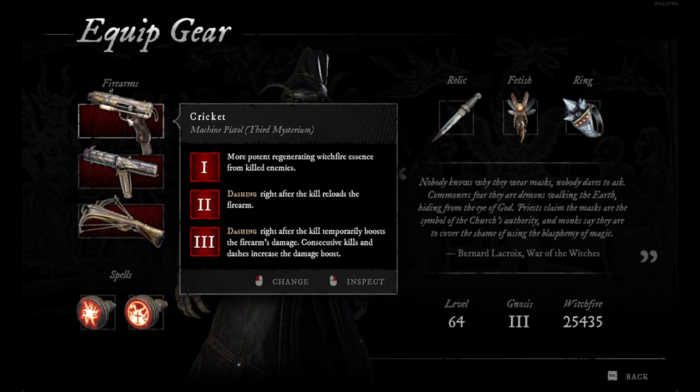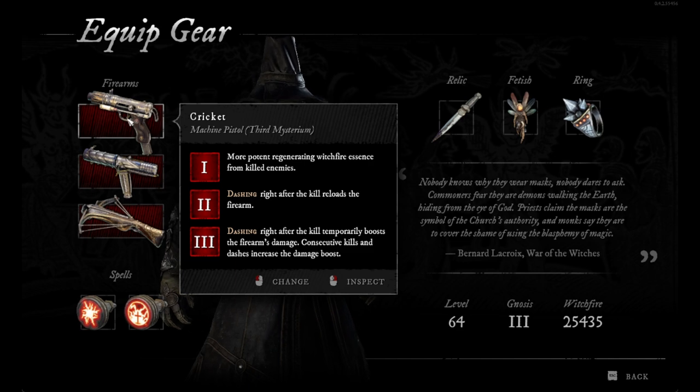The second Mysterium will give you dashing right after the kill reloads the firearm. So with this, if you use it properly, you can have the gun reloaded always — you don't need to use reload with this gun at all. And the third one: dashing right after the kill temporarily boosts the firearm damage.